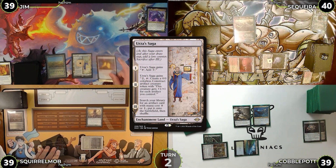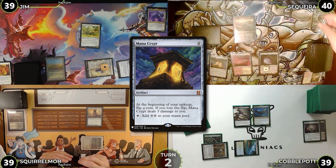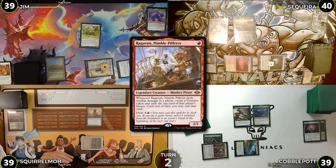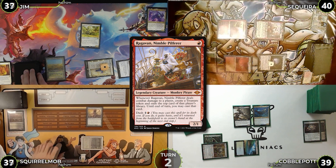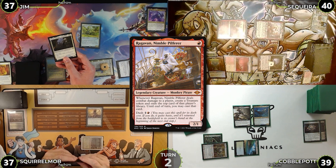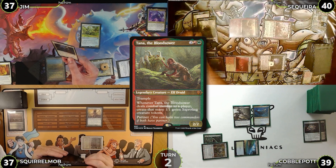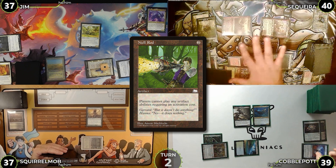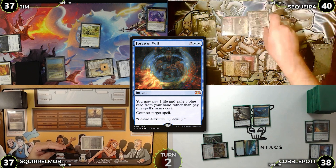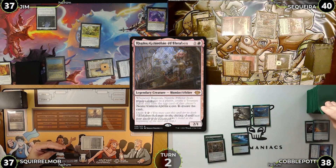Turn two: Jim untaps, draws, plays Urza's Saga, and casts Mana Crypt then Cultivator's Caravan. Saketa rolls for Mana Crypt with no damage, dashes in Ragavan, and swings Ragavan at Jim and Tana at Squirrel Mob with no blocks. Saketa makes a treasure; Jim's top card is Thalia, so Tana triggers make two Sapprolings. Saketa plays Gaia's Cradle and casts Null Rod — Cobble counters it with Force of Will.